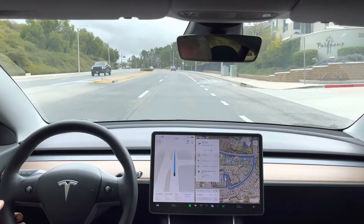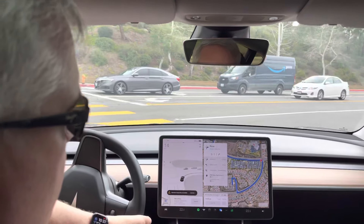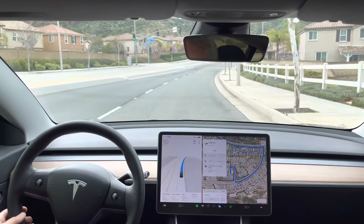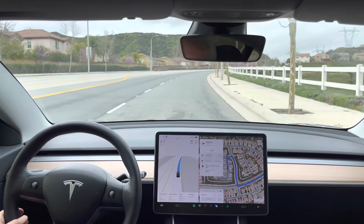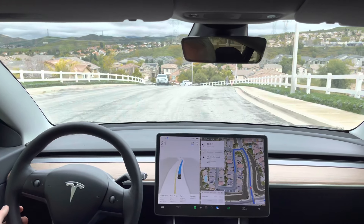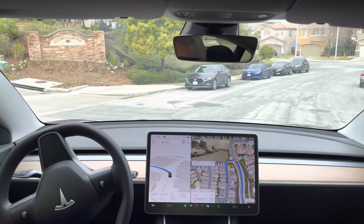In 500 feet, turn right onto Golden Valley Road. It goes, then I intervene — hesitation entering the right turn lane. It should be turning the turn signal on because we're going to turn right and we're decelerating. It leaves it really late. Very slow turn, but that's okay.